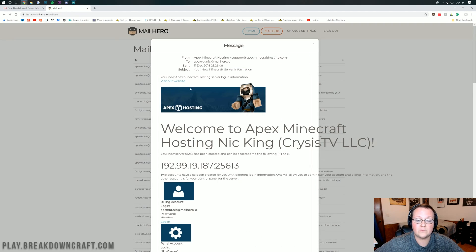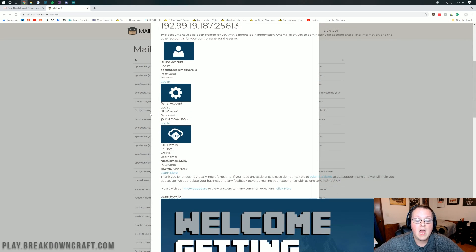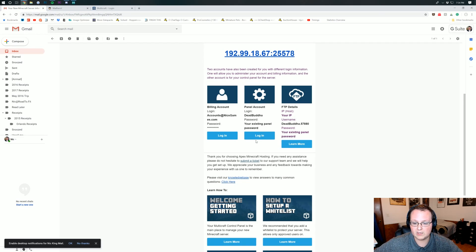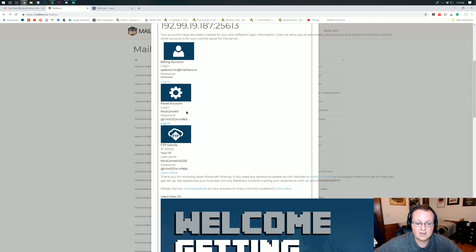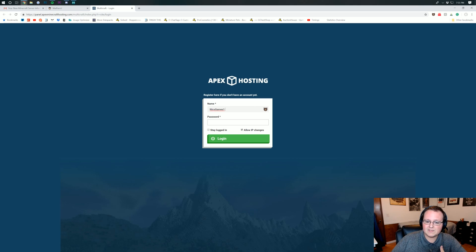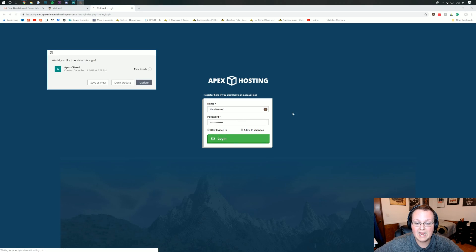Coming over to the server we just bought, you can see the IP and all the login info. Go ahead and click the login button under the Multicraft section in the email. It'll take you to a login page. Come back to the email and copy your login name — in my case, Nix Games 1, since there was already a Nix Games in their system. Then grab your password — it's all in bold in the email. Copy that, come back over to Multicraft, paste it in, and click Login.